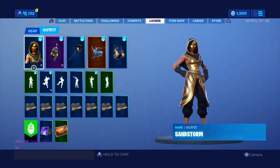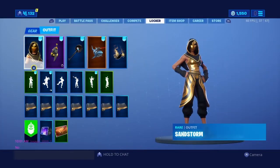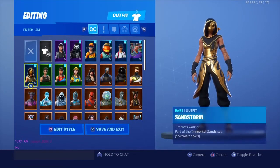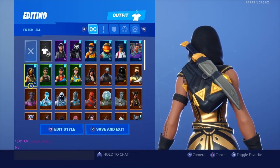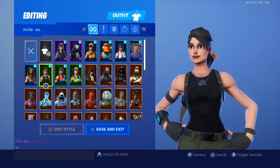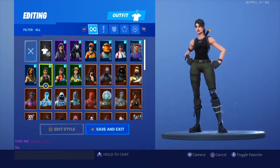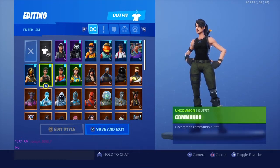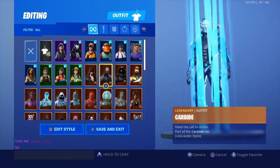Next skin is Sandstorm — I did get gifted this and it's lowkey dope. I've been rocking it pretty much any time I can. Pretty much any back bling that's yellow and black or has black on it literally looks good with it. Next is Commando — I like it if I'm rocking an all-black theme. I like girl skins better than guy skins in this game because, first off, smaller hitbox.